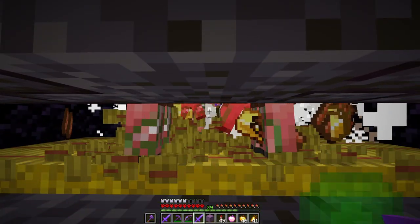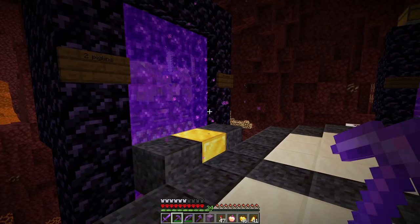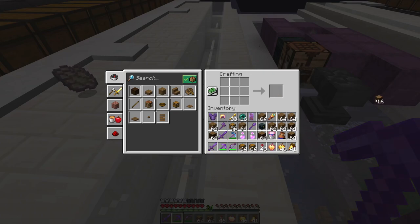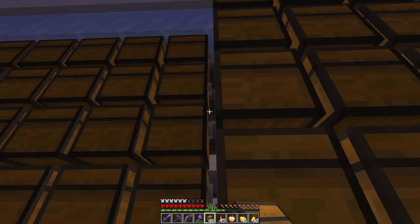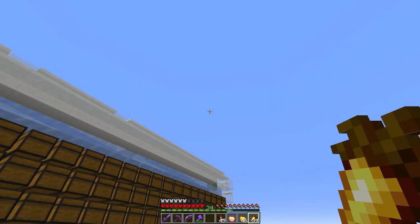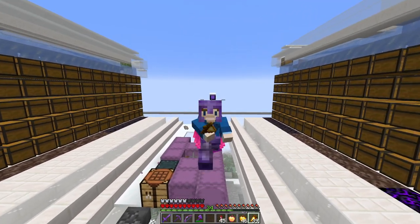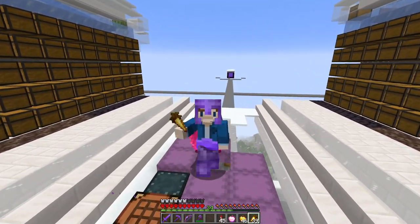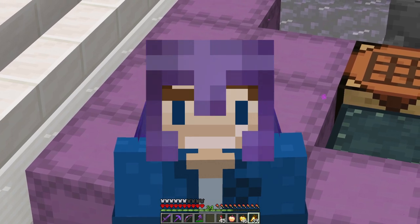That was a weird lag spike - I hope that doesn't happen again. Anyway, let's craft ourselves a bunch of chests and add them to the wall to complete the storage system for that piglin module. This barter-bartery module is now complete - all I have left is to do the same another three times. It's a lot of work, but it's going to be worth it once the barter-bartery is running at full capacity. I'm going to be drowning in blackstone, soul sand, and gravel.